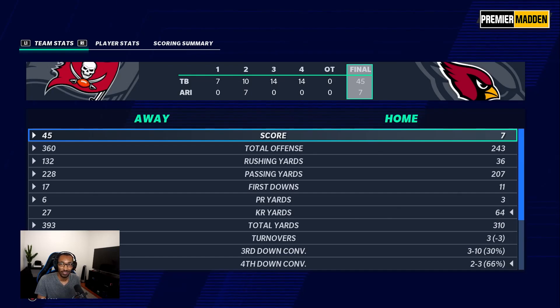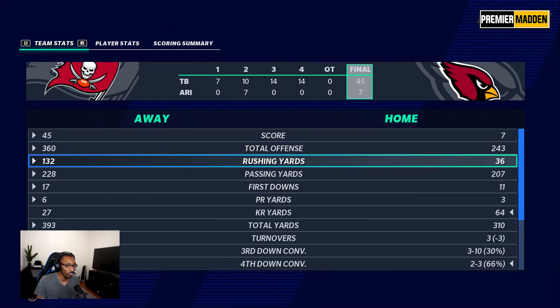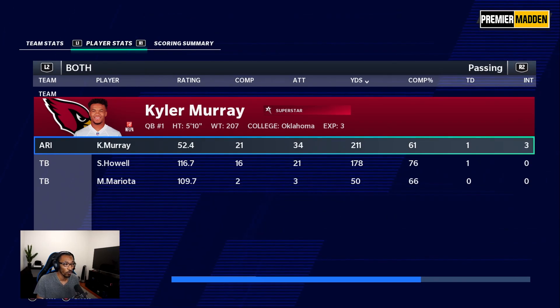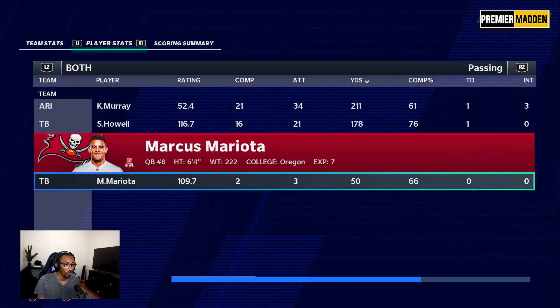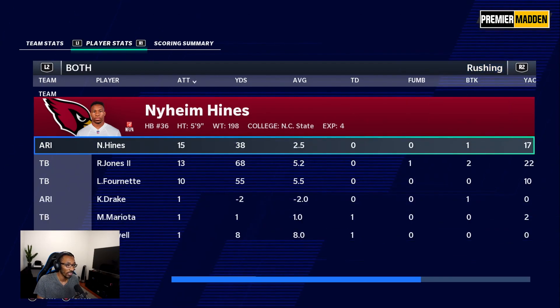We controlled the game besides the second quarter. Our defense impressed me the most. We had 360 yards offensively, they had 243 total. We held them to 36 rushing yards as a team. The turnover battle — we had zero turnovers, forced three, so we were plus-three. Kyler Murray: 52.4 QB rating, 21 of 34 for 211 yards, one touchdown, three interceptions. Sam Howell: 116 QB rating, 16 for 21, 178 yards, one TD, plus a rushing touchdown.